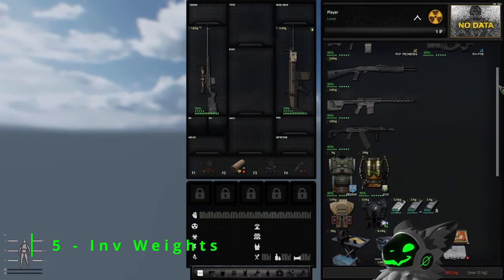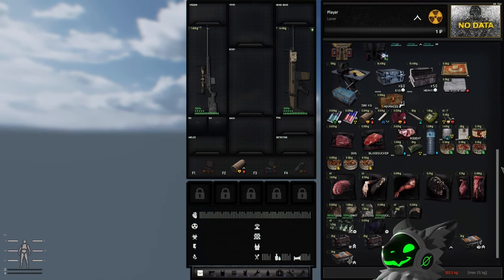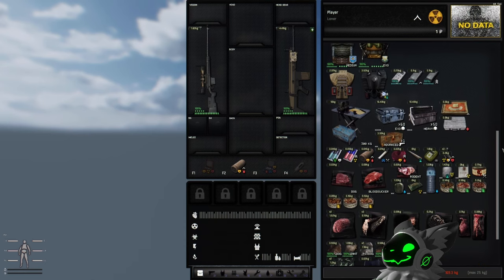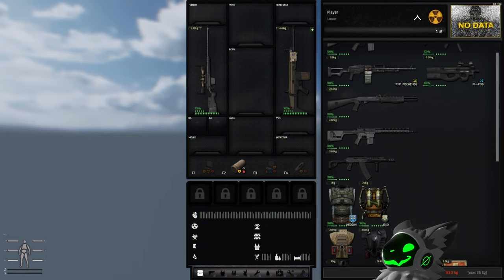One of the most popular questions I get asked on stream is: how do I get the weights showing on items? The Inventory Weight to Revise mod is the one you're looking for. This mod will add a label onto every item in the inventory displaying how much that item weighs, or the stack if there are multiple items. This mod saves me so much time looking for what is weighing me down as I don't have to wait for the tooltip to appear.